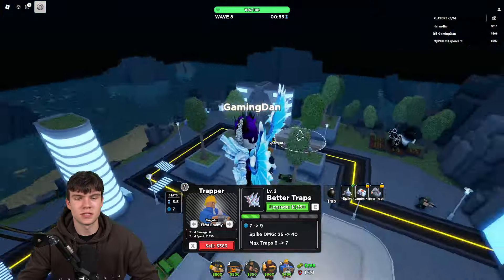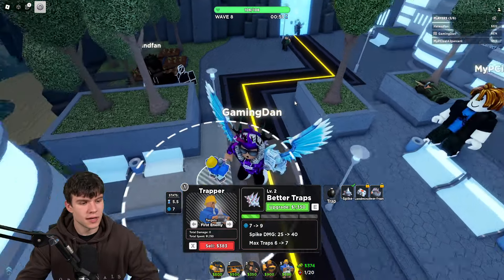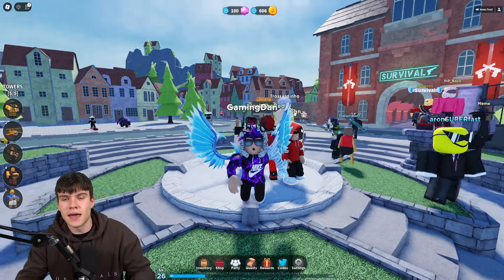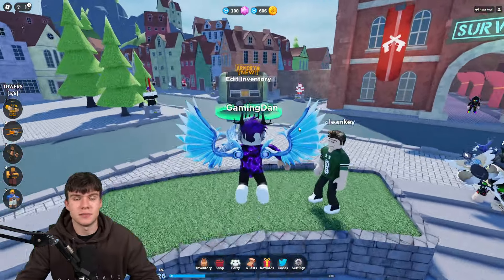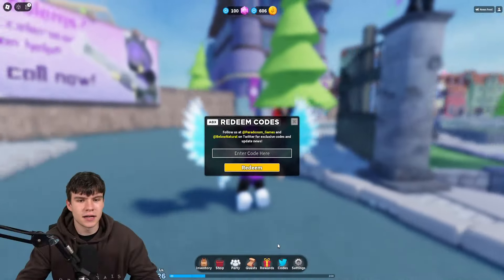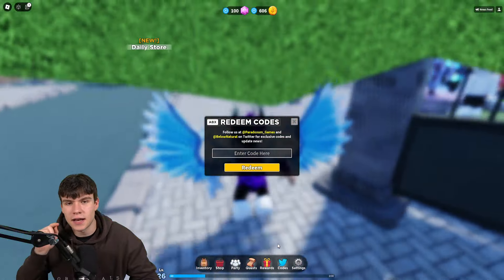We can't spend all our time playing around in the game, so without further ado, let's redeem all the newest codes right now. If you're not already in Tower Defense Simulator, to claim codes, what you want to do is go to the bottom, click on where it says codes, then the code menu will come up. So these are redeemable in any round or more. Let's just get into it now.